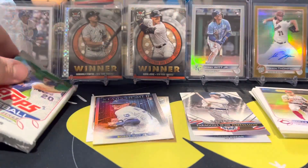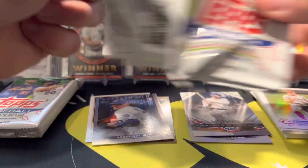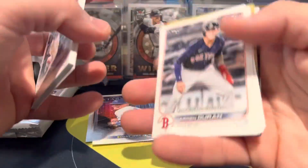This is our batting helmet relic — Lucius Fox. We got Velarde and Duran.